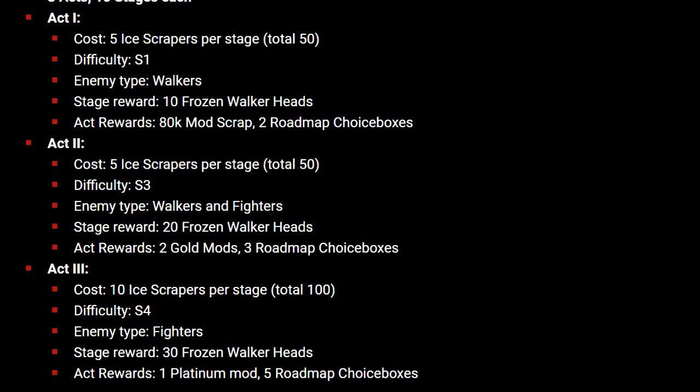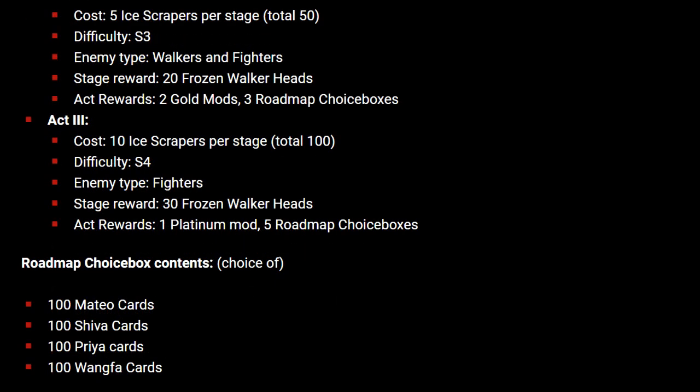The last act costs 10 ice scrapers per stage for a total of 100, making the grand total 200 ice scrapers needed overall. Difficulty is S4, enemy types are fighters, and stage rewards are 30 frozen walker heads for another 300 on top. The act rewards include a platinum mod and five more roadmap choice boxes, bringing your total to 10 roadmap choice boxes. Those choice boxes contain cards for Mateo, Shiva, Priya, and Wang Fa, so you'll be able to get 1,000 cards of a character of your choice.